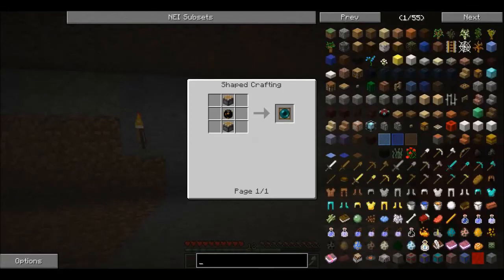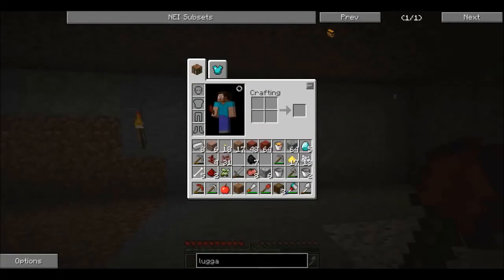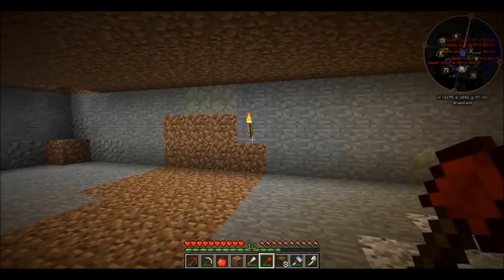There's something else I wanted to look up — it's called Luggage. So to make Luggage you need a chest and seven sticks. So we're gonna go up and make some Luggage.